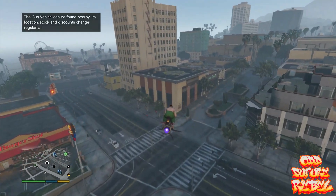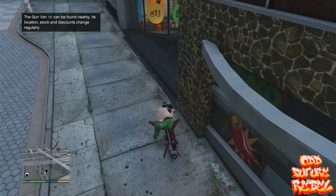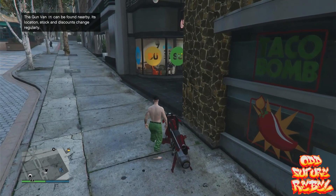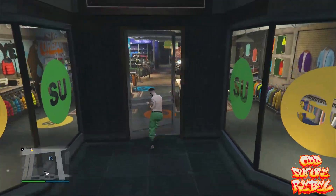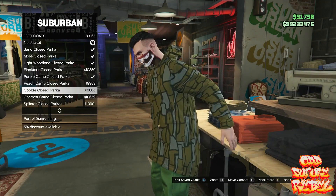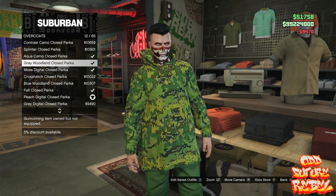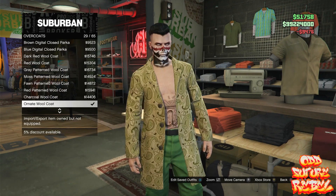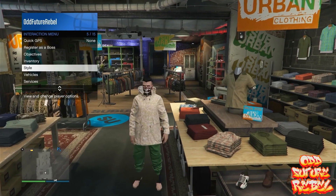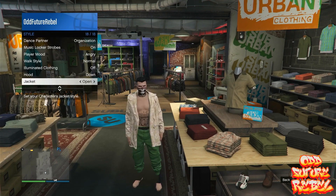Now for the next glitch, I'll show you how to get an invisible torso onto any saved outfit. This only works for the male character, but you can put it on any saved outfit — joggers, pants, whatever. Make your way to the nearest clothing store, go to the front counter, go to Tops, go to Overcoat, and purchase any overcoat that has the word Parka in it.